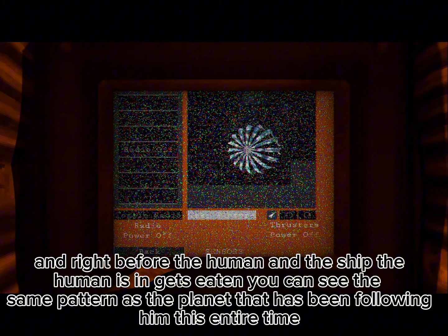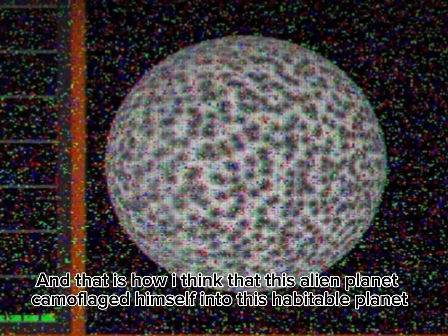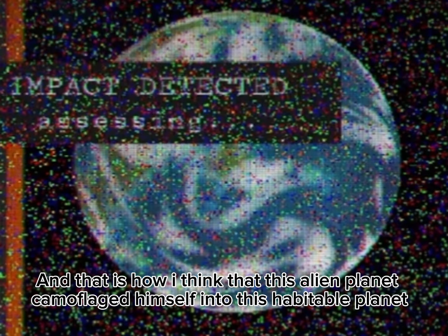Right before the human enters the ship and gets to Eden, you can see the same pattern as the planet that has been following him this entire time. And that is how I think this alien planet camouflaged itself into this habitable planet.